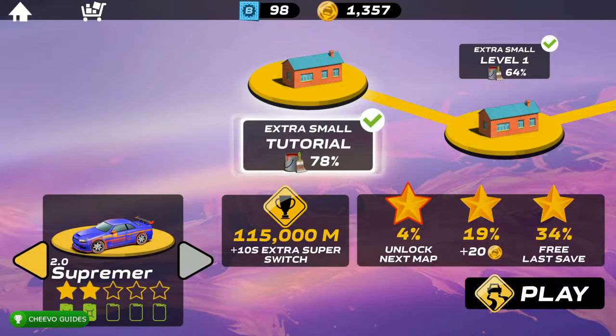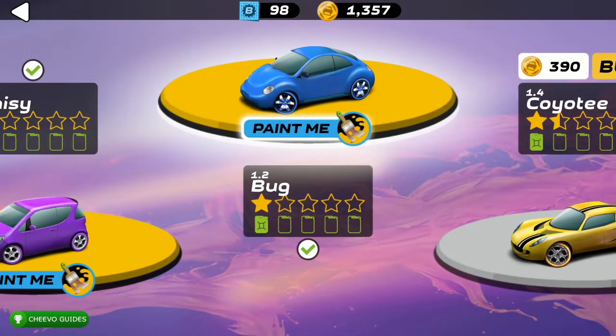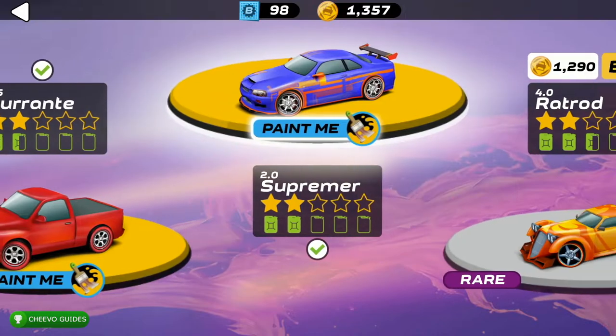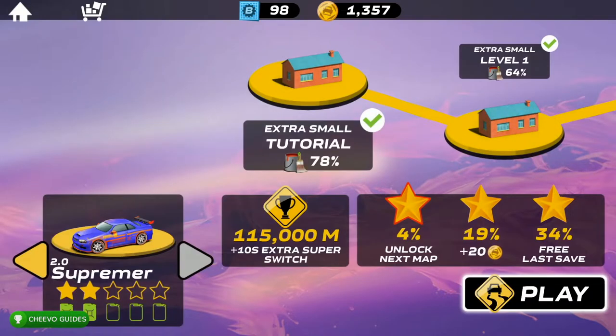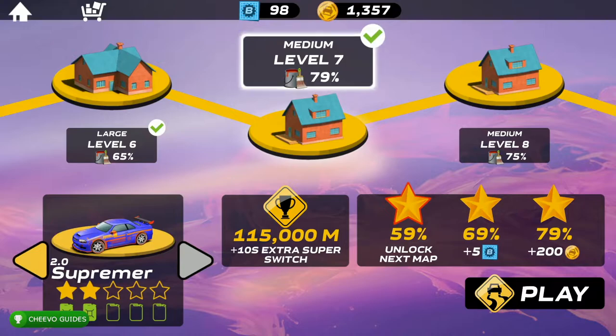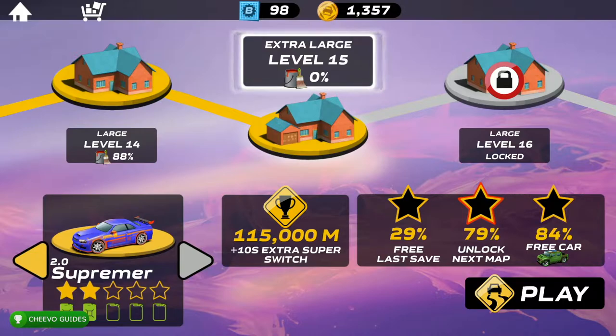Now let's talk about the achievements related to purchasing cars. We have three achievements related to purchasing specific vehicles. When you start the game for the first time, you start with the Daisy. The second car is called the Bug, and you need to purchase that for an achievement. You also need to purchase the fourth car, the Petite. The fifth one, the Truck, you get for free via level progression. The one after that is the Supremer — it resembles a Skyline — and you need to purchase this for the third car-related achievement. You won't be able to purchase it right away; you'll need to progress a bit first.